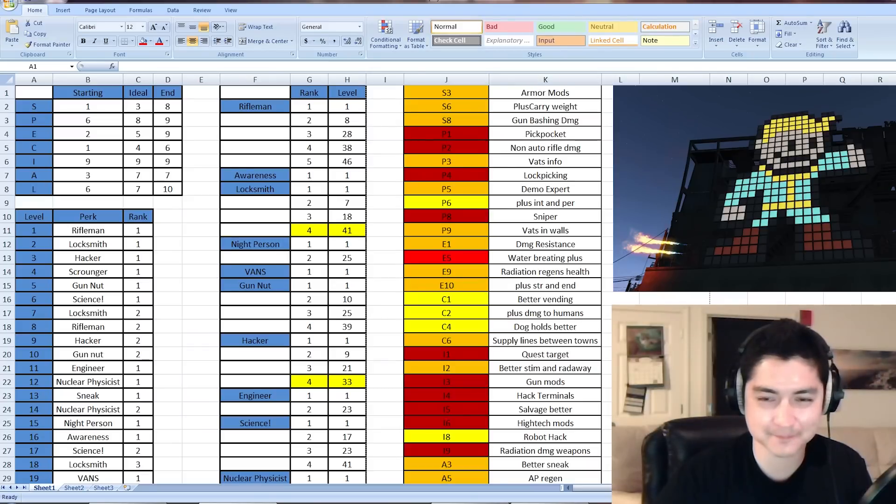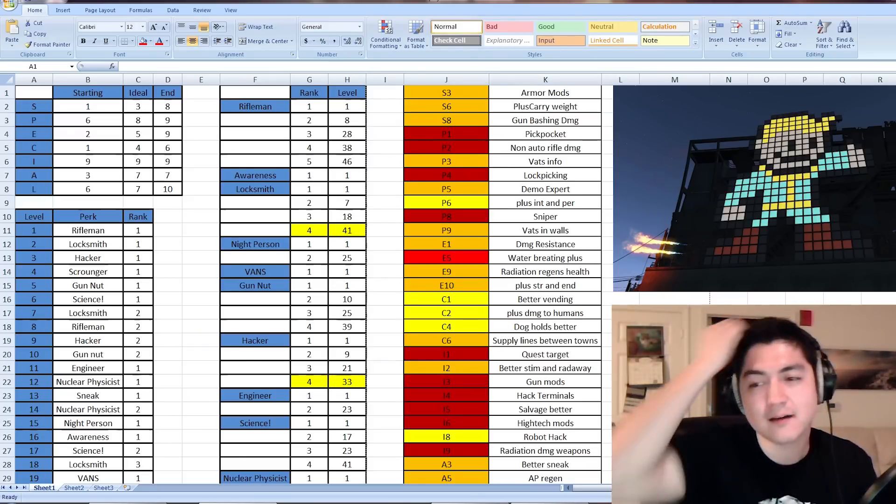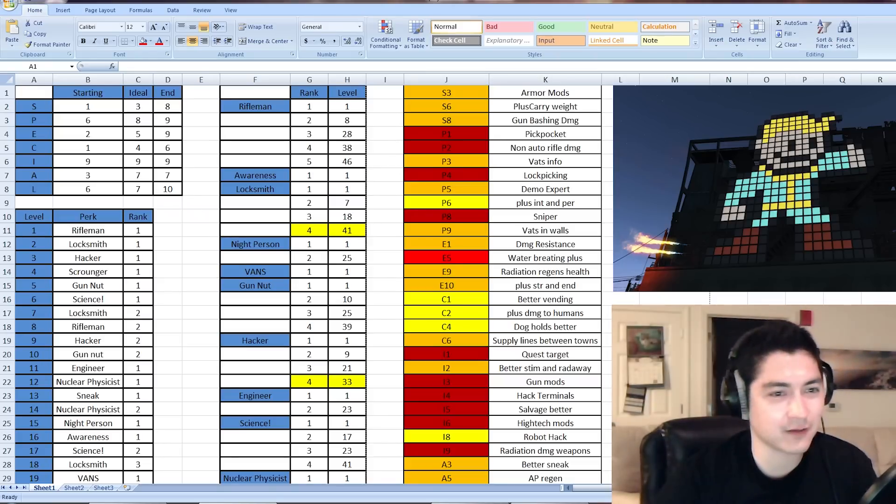Hey guys, today we're going to be covering the Fallout character that I plan on building. Fallout 4 is going to be out in a couple of days, so I wanted to plan out my level 1 through 50 with its perks and stat allocation. Let's get into it and take a quick look.